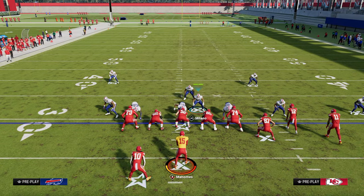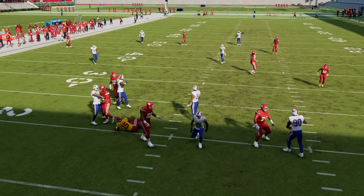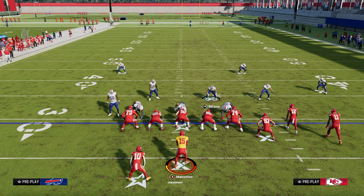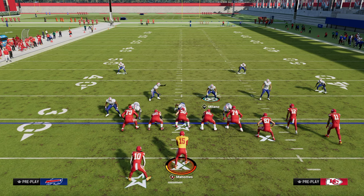You can mix in your pressures — give them the same look but now send pressure. That's what makes this defense super good. If you want to learn everything about Nickel 335-Odd, the link to the e-book is in the description. It's school.com — our new community with all of our e-books, including Madden 25 and College Football 25. You get all of them for only $10 a month as a member — all the e-books, all the updates, everything for just $10. Link is down in the description.